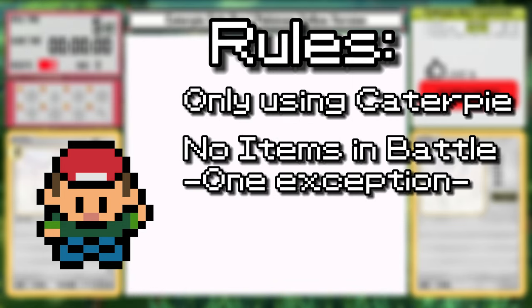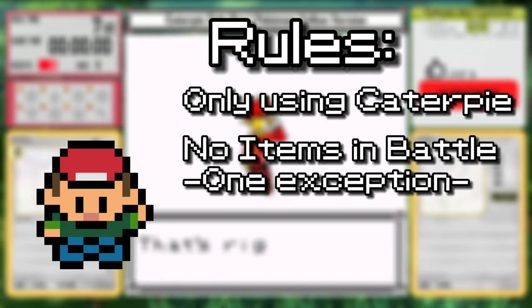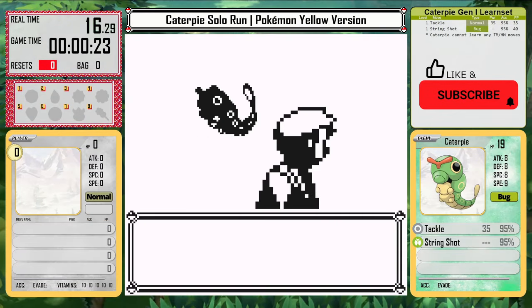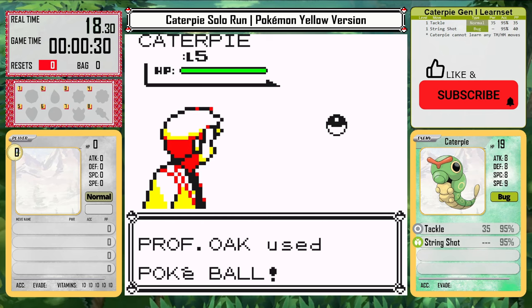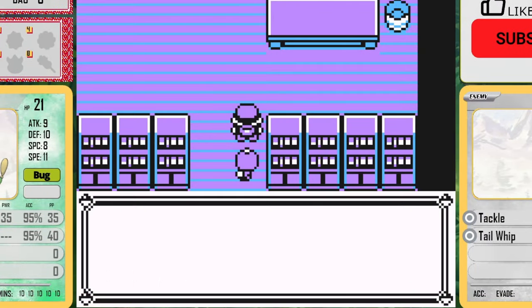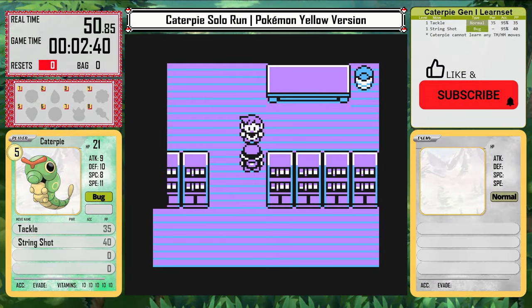I can't use any items in battle, Caterpie will get one exception as a handicap, and I can't use any glitches or cheats. I replaced Pikachu with Caterpie and created a sprite so it can be my follower. This is based on the gen 2 menu icon for bug types. Caterpie is going to have an uphill battle for the entire game.